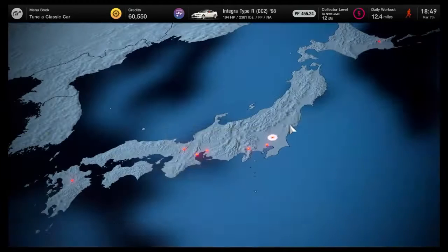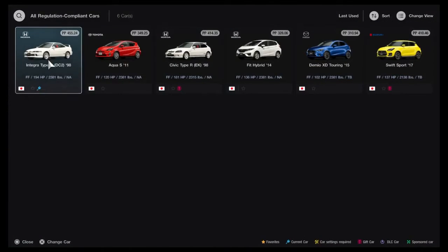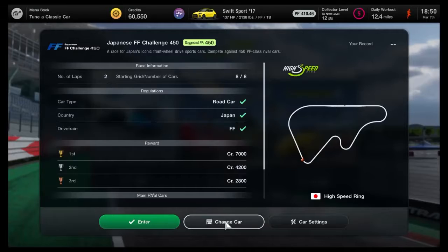Alright, let's see what's next. That 60 grand might help us out a lot with the Mini Cooper - we have to get it to 166 PP I think they said. Let's do this - let's race the Swift, and then we'll also do the $35,000 race right away. Japanese FF Challenge 450, High Speed Ring, number of laps: two.